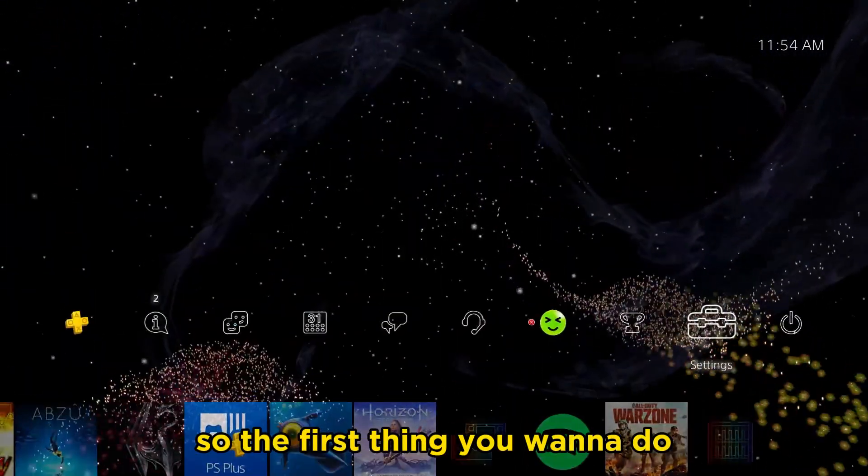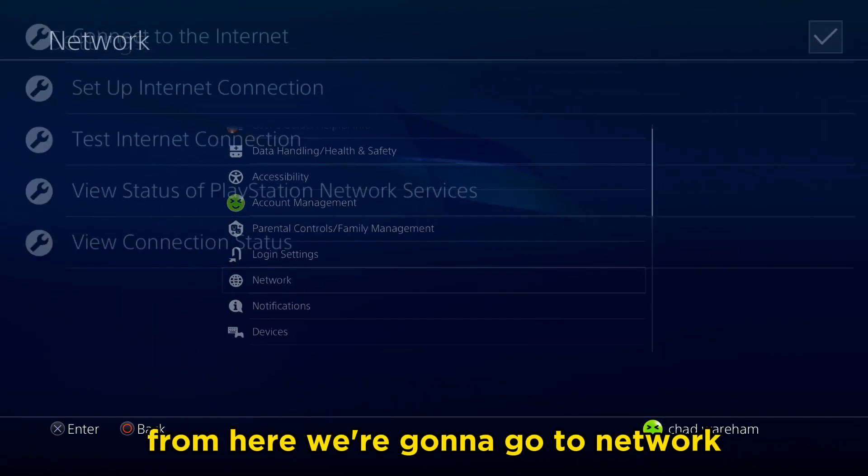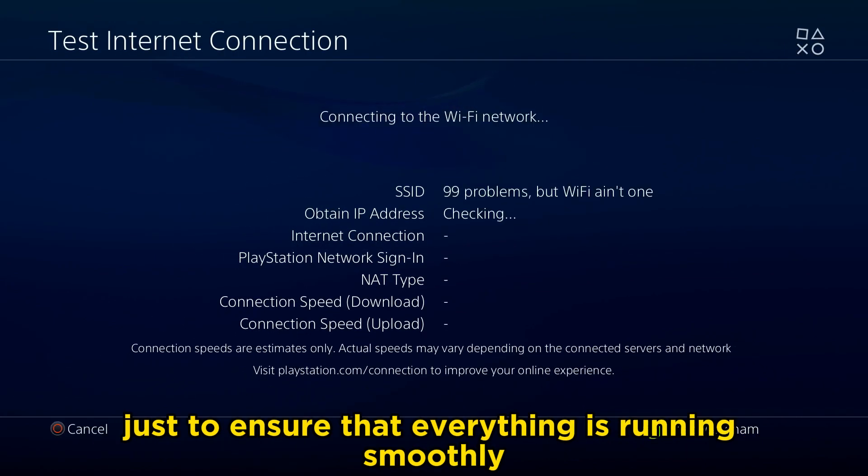The first thing you want to do, according to PlayStation support, is go to settings. From here, go to network and test your internet connection just to ensure that everything is running smoothly.